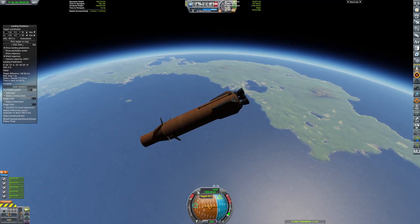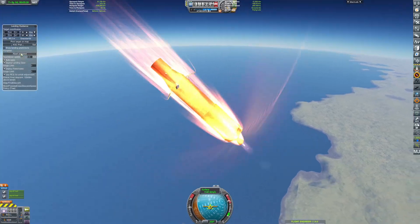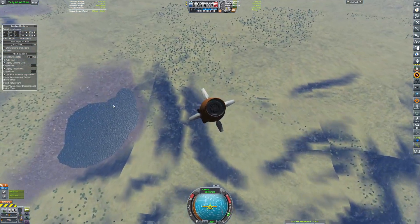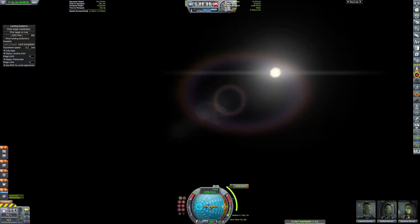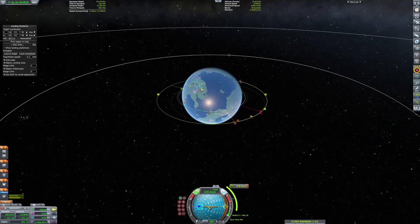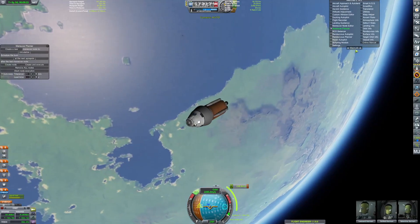Here's our first stage of the CDSM-5 coming in for a landing. Unfortunately we lost a couple of engines on the way in, but that's okay — we have more than enough thrust-to-weight ratio. But we ended up coming in on the side of a cliff and the computer freaks out. Anyway, here's the second stage — it's going to head all the way to the station and dock.